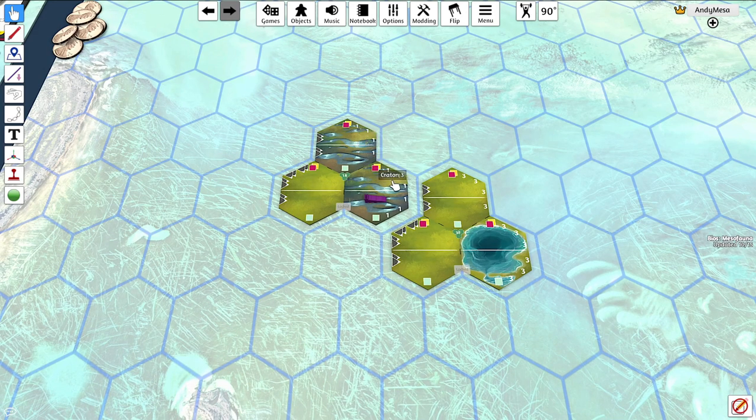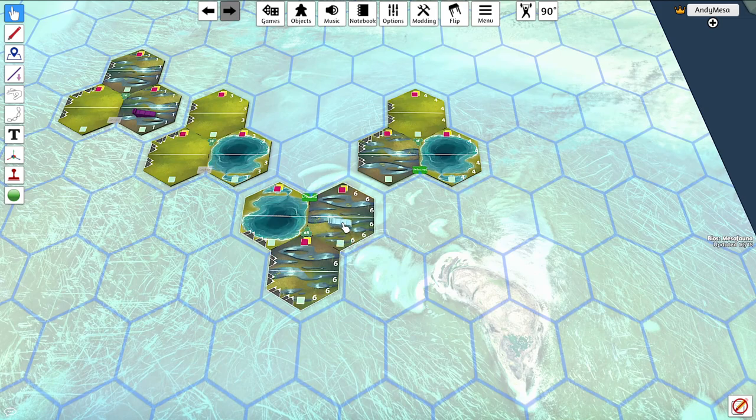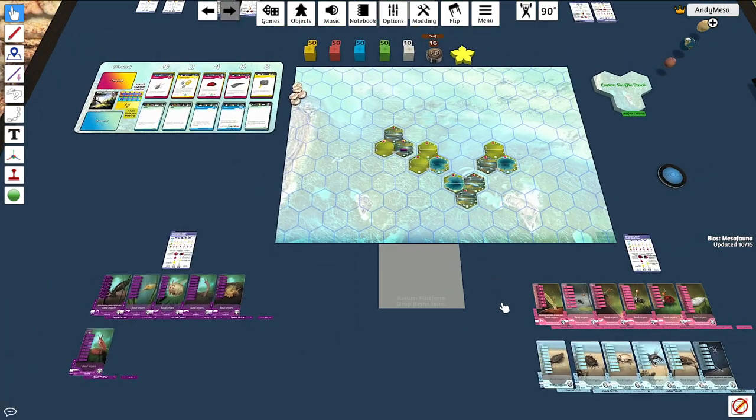You have to start in the herbivore side, and then you may eventually become a carnivore. Now the opponent is going to do the same — they'll grab two hexes and place them, and put their archetype down. And that is our world. Our Pangea has been created, and in the Cocoon game, it will never change.